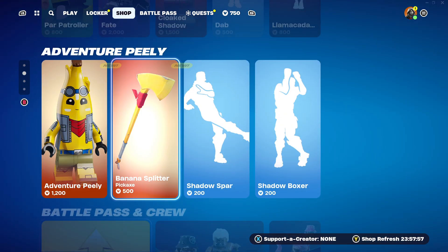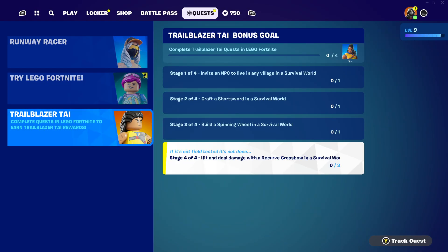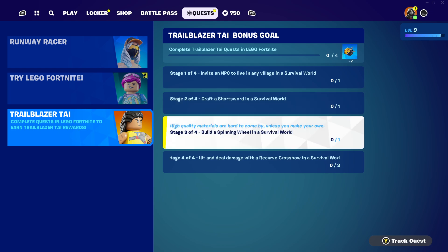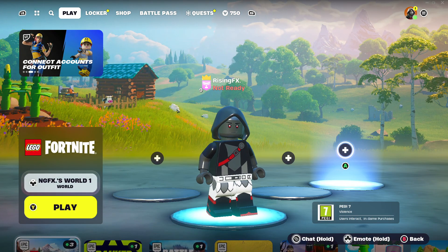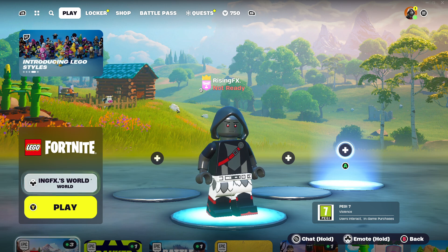The most exciting thing is the brand new pack I just got — the Trailblazer Tie. It says complete quests in Lego Fortnite to earn Trailblazer Tie rewards. The quests include Invite an NPC, Craft a short sword, and Build a Spinning Wheel. I'm not going to be talking about that in today's video though — I'm going to be talking about how you can get split screen in Lego mode, since I've seen a lot of people complaining about it on Twitter and in the comments.